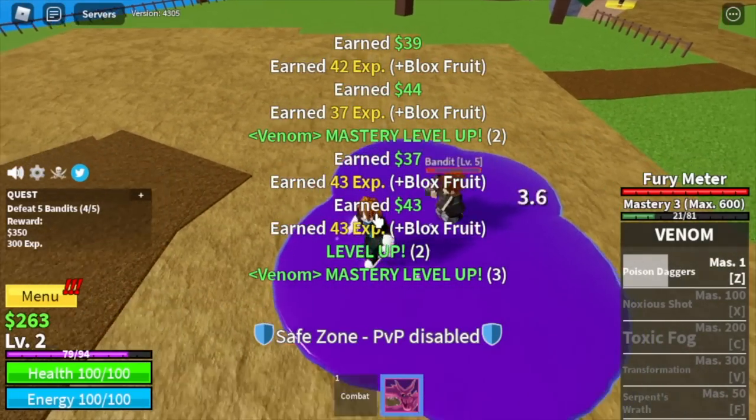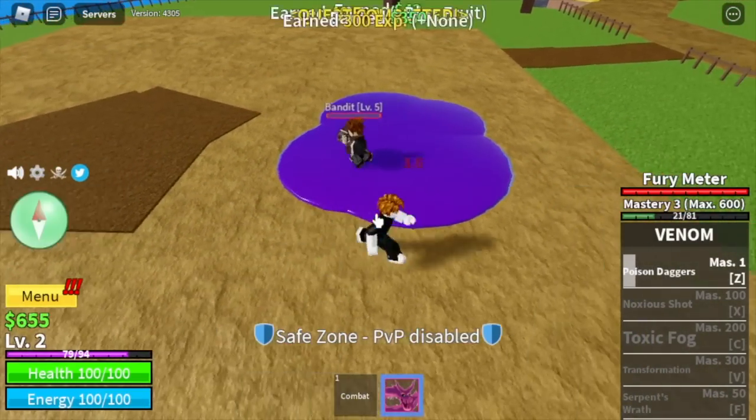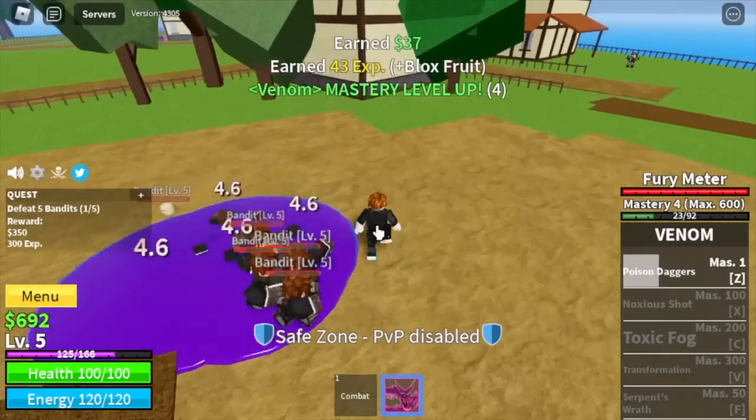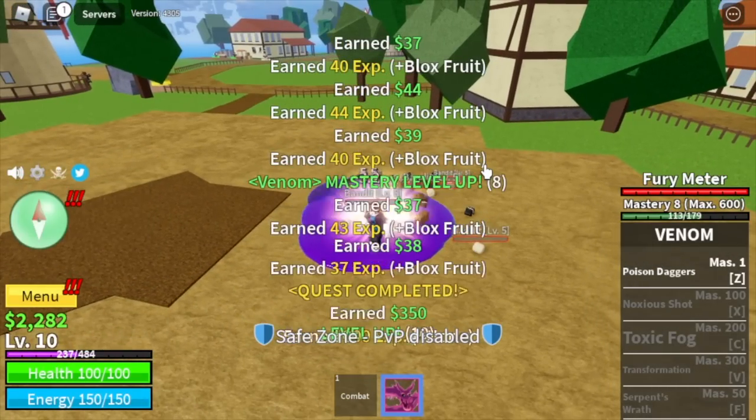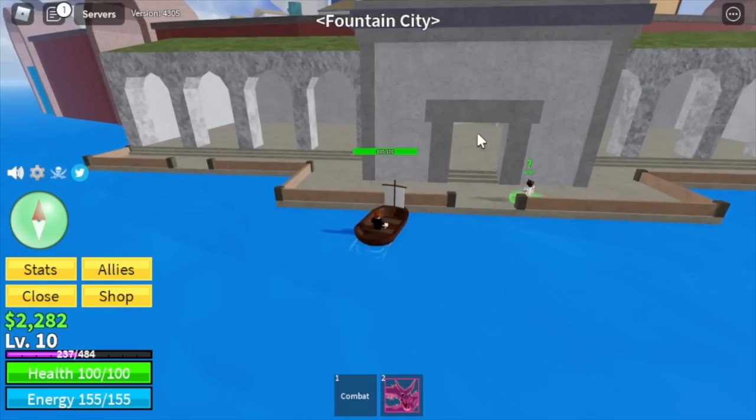I am going to show it to you. There you go. So make sure to lure your enemies every after use of the Poison Dagger for extra damage. You can stay in this area until you reach level 13, but what I did is I left here at level 10 and went to the Fountain City.